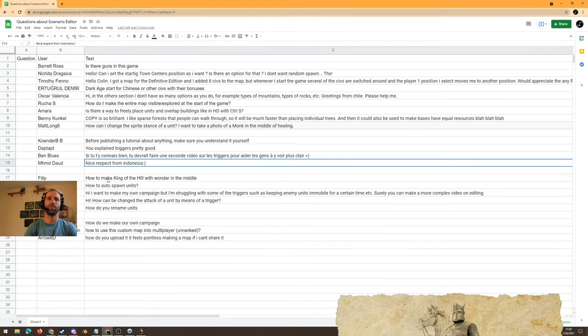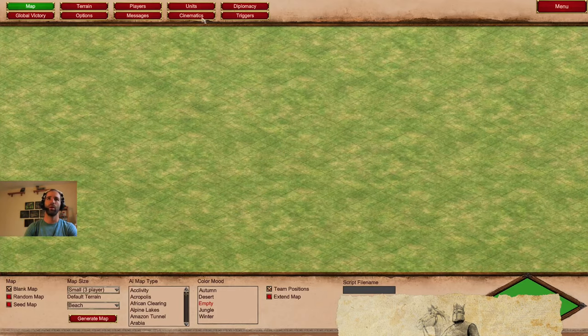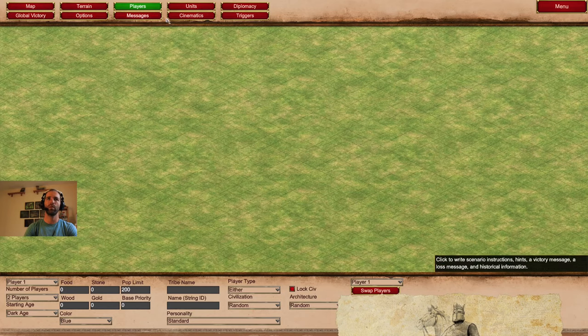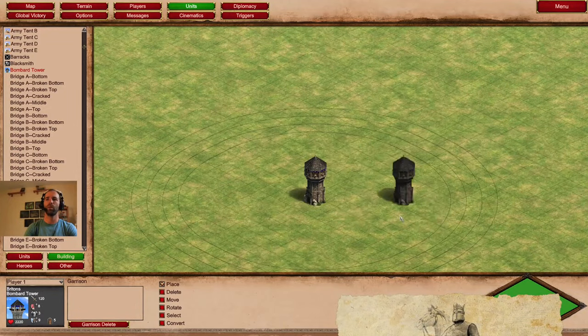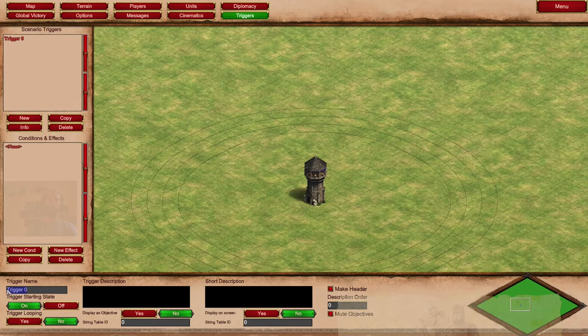The next question is how to auto-spawn units. We saw that with the camels, but I want to do a different version. Player one is going to have a bombard tower - something that can hold units. If you're wondering about the rings around it, it's a mod called Age of Mandala, you can find it in the mods. We're going to have a trigger called 'fill tower.'